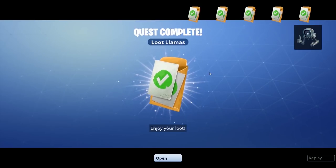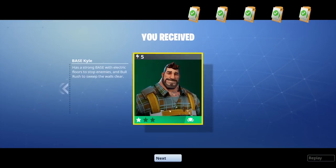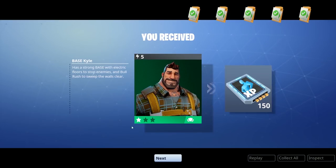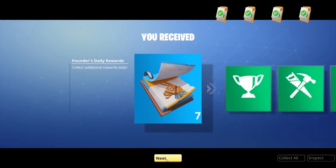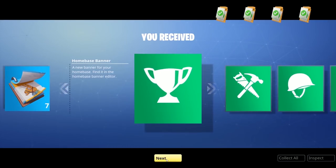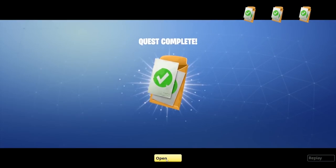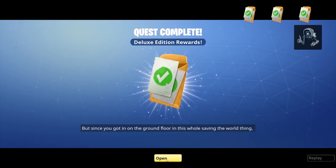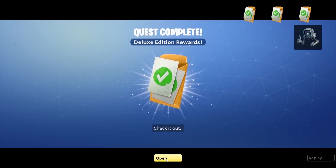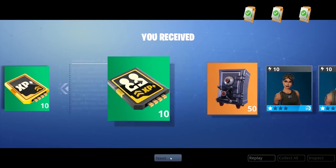Quest complete — loot llamas opened! This here is where I'm getting my real goodies. This is the 'congratulations, you paid your money' screen. Standard edition rewards — everybody gets these — are seven days of founders rewards and some home base banner designs. Important to note: seven days means one per day for seven days, not seven per day. I also have deluxe edition rewards.